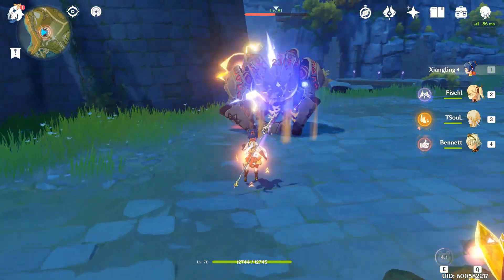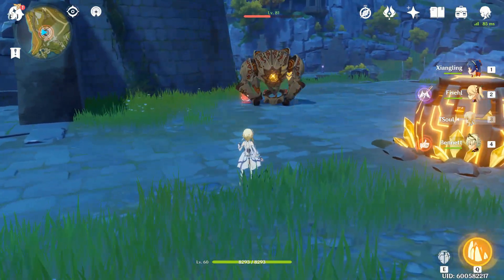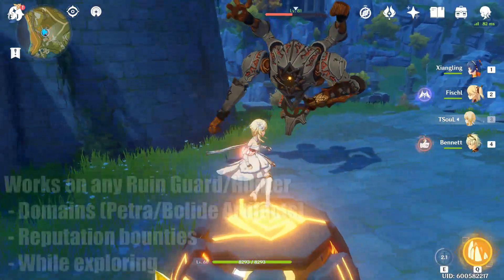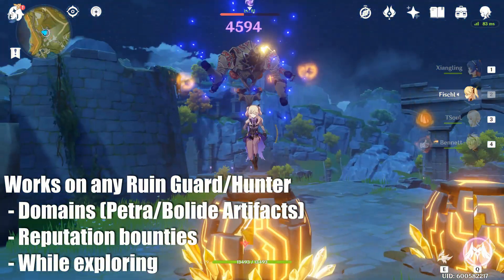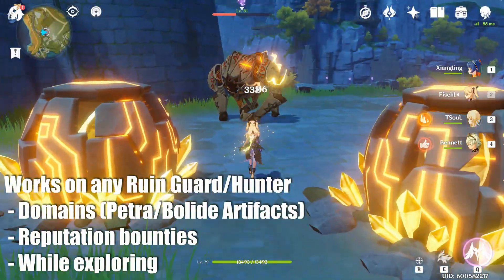When it begins to wake up again, just create another meteor and climb back on. This happens because the AI is forced to use this attack when your character changes in elevation. This trick works on the bounty targets from the New Reputation quest and in domains where you farm the Geo and Bolide artifact sets at AR-45.